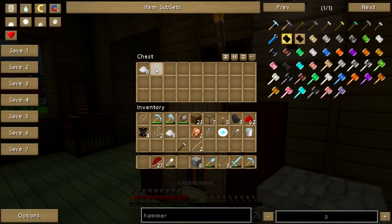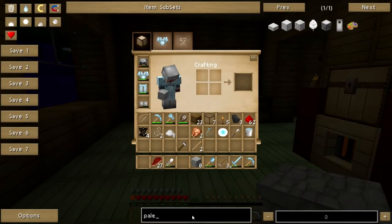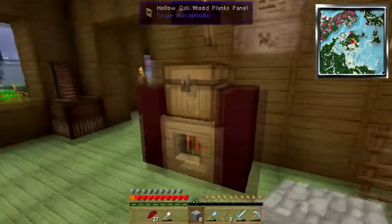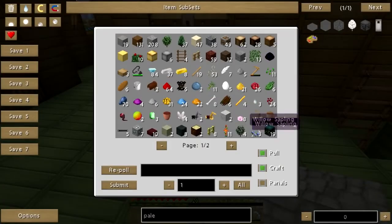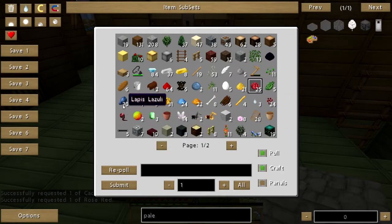Where is my cobble? There it is. I'm gonna need a color palette too I think. There we go - green, red, and lapis. I think I have a little bit... wrong thing again. There's a cactus green - I need one of those, I need a rose red, and I need a lapis.